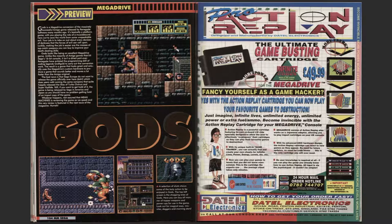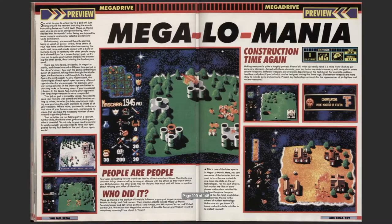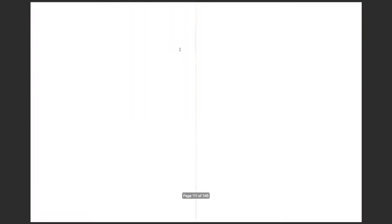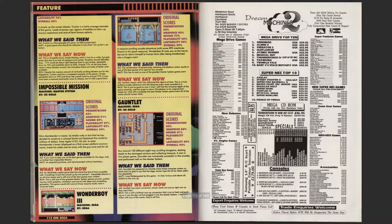Look at that Action Replay - fancy yourself as a game hacker, just putting in codes and ruining the game. Superman, a preview on the Mega Drive. Megalomania again - preview on the Mega Drive. Look back at some of the old games. Mega Drive top 10 here - Green Dog USA, £30. I've done a review - region locked on that Mega Drive. I don't think it was on a Master System but I think it was on Mega Drive, not too sure.